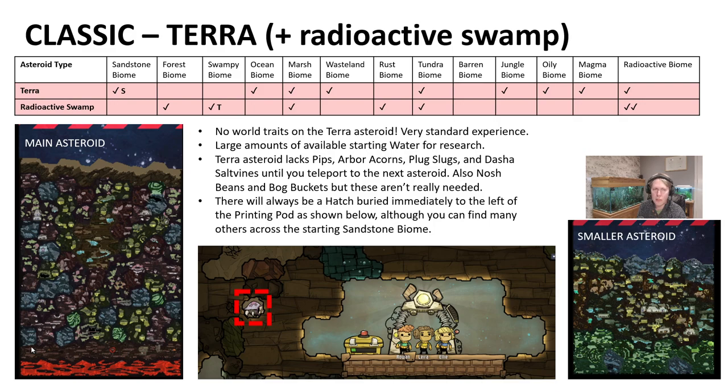You also have tundra biomes — cold and full of wheeze warts and sleet wheat, great for dumping waste heat early. Jungle biomes have dracos and pitcher peppernuts. Dracos and thimble reeds are both important for reed fiber, which you need to make exosuits so dupes can breathe outside your oxygen atmosphere. At the bottom is a big oily biome — quite hot. I recommend pouring cool salt water or polluted water in first so dupes can safely grab refined lead, fossils, and oil.